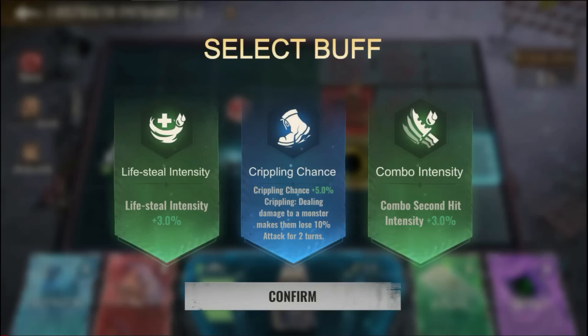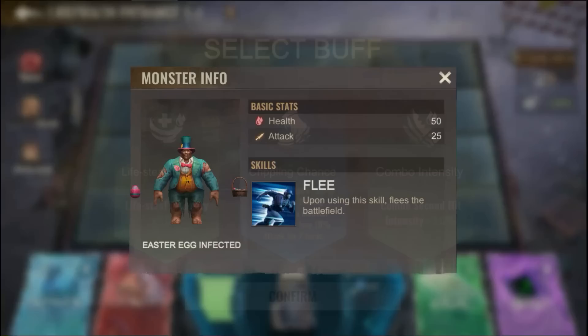Dice provides you with skill cards that improve your journey and make it easier. I would prefer if you pick a card that increases the chance of stunning the enemy or life stealing, but not improving the intensity of the effect.